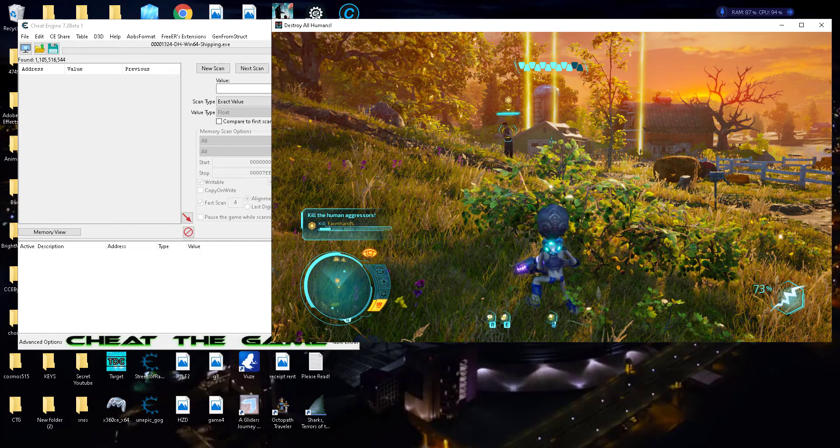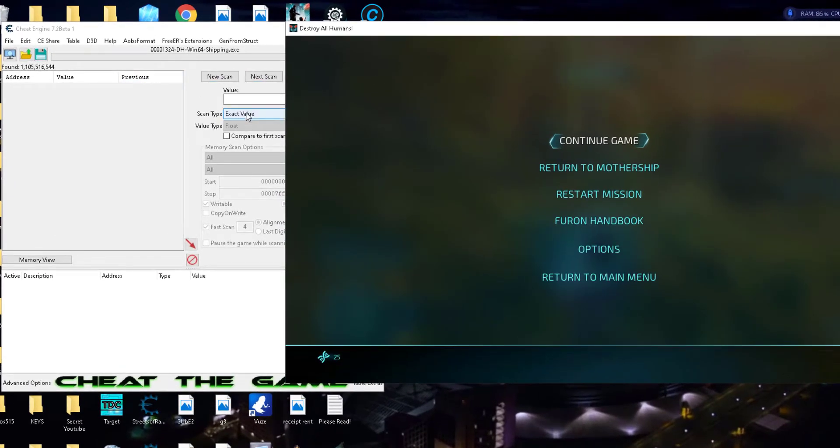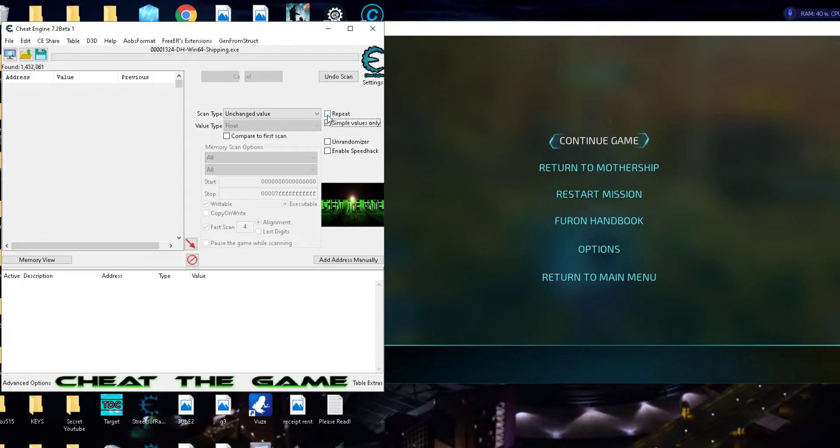Okay, we took some damage. We're about to take some more damage, so let's do a decrease value scan. Let's go simplified bytes only and get rid of those. We can see that value is unchanged.